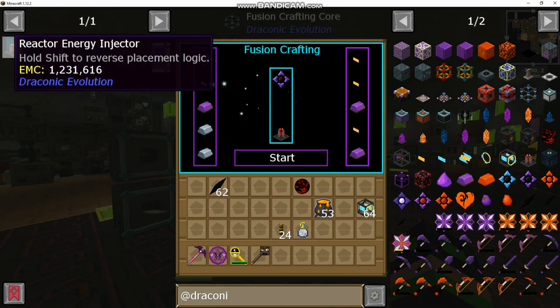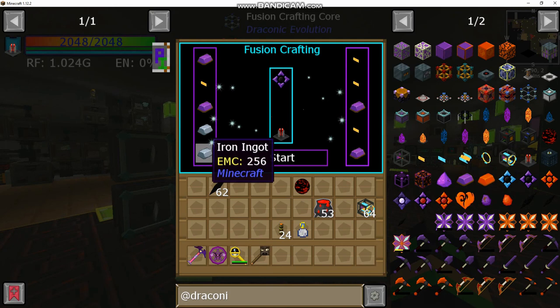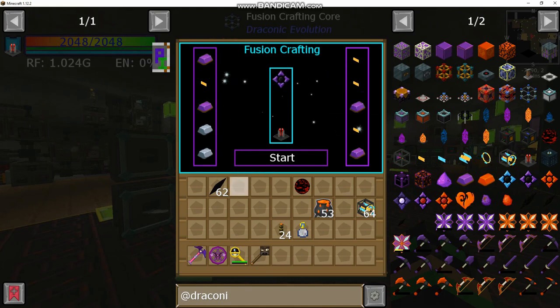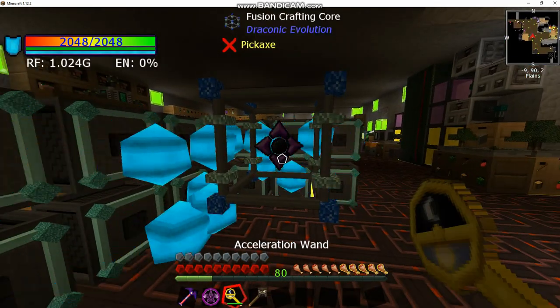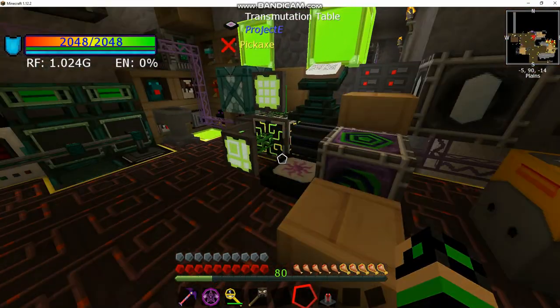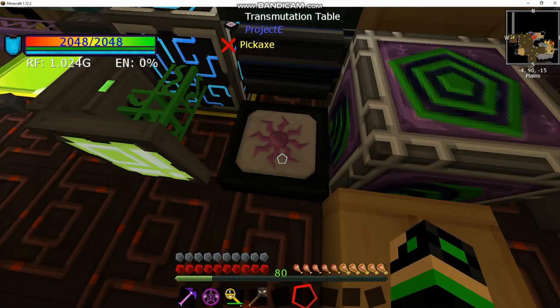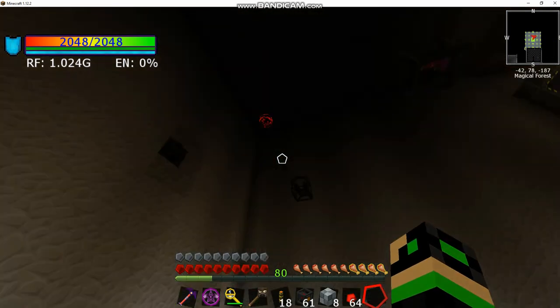Now we're building the energy injector, which gives the starting power to the reactor to power it up for the first time. It requires two iron ingots, four draconium, and four reactor stabilizer inner rods — all EMC-able and super easy to craft. After this we should have everything we need to go ahead and build the draconic reactor.